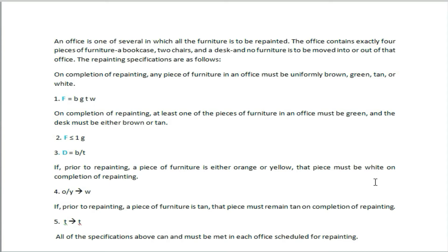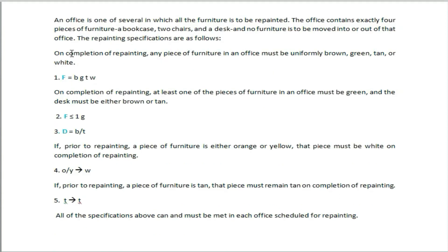The repainting specifications are as follows. The furniture in an office must be uniformly brown, green, tan, or white.